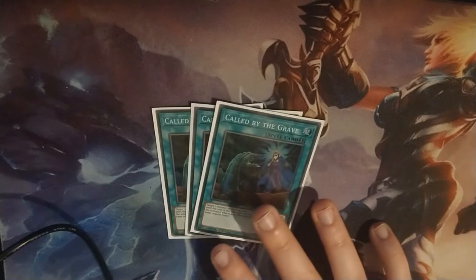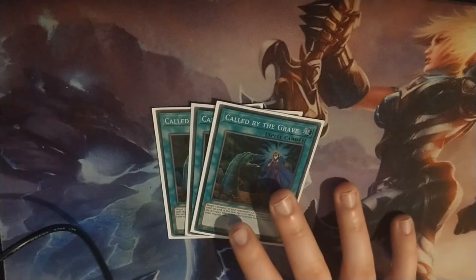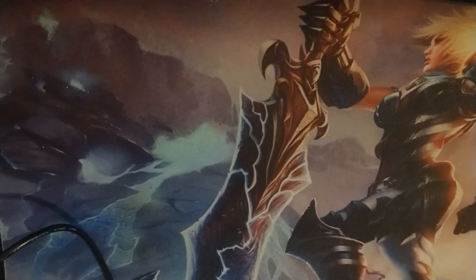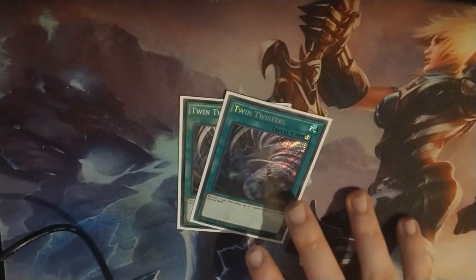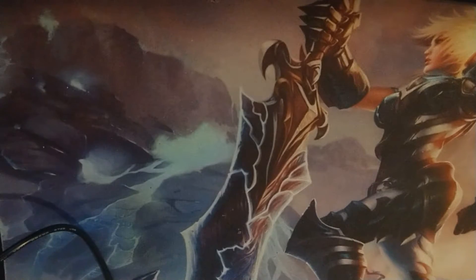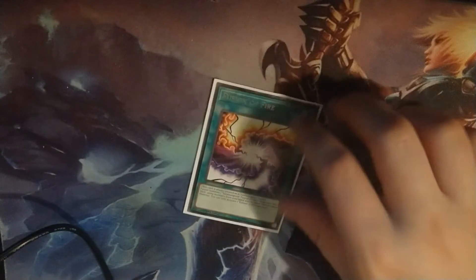Next up is 3 Called by the Grave. This deck can lose to Ash Blossom or Nibiru pretty hard, so I definitely recommend using this to help negate that and get around that problem. I also play 2 Twin Twister for spell and trap card removal, and it can set up your graveyard to fuel the Salamangreat plays.